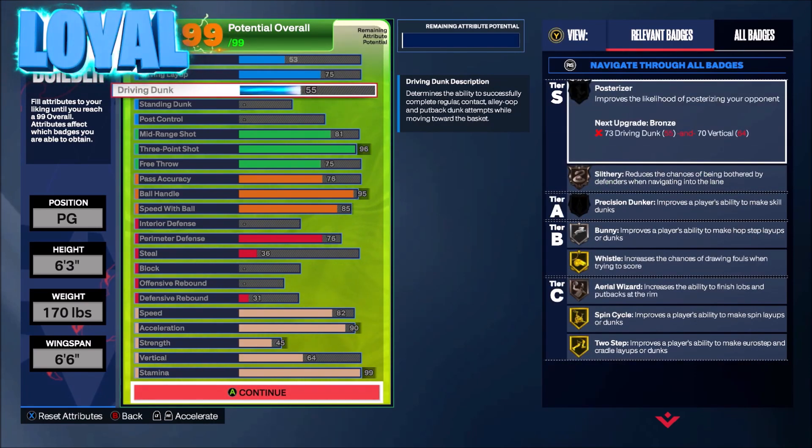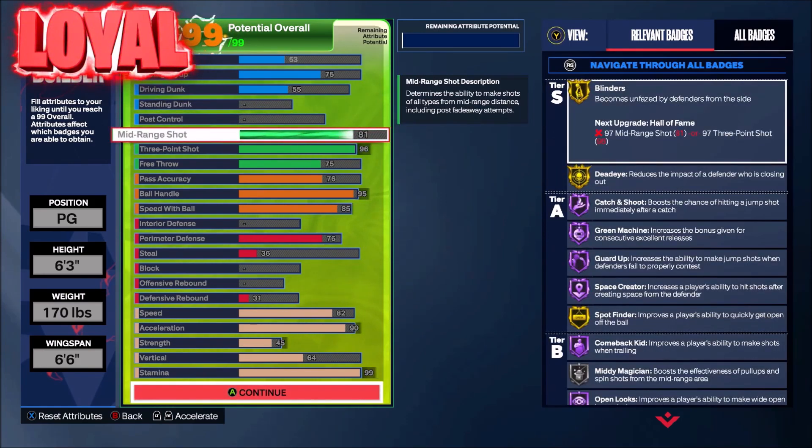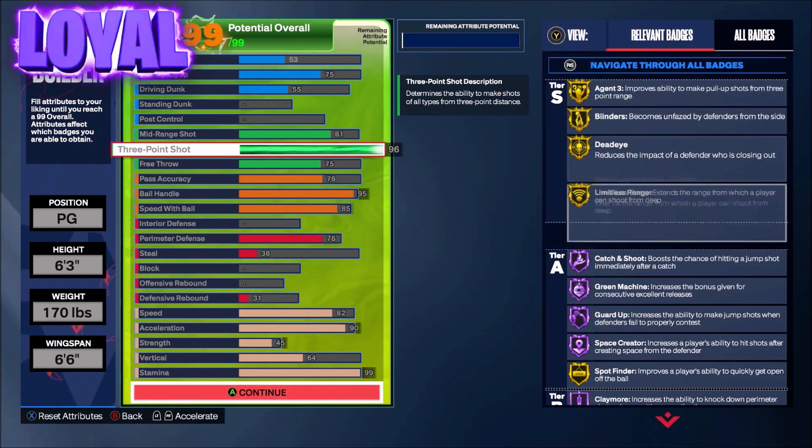You're going to be able to dunk wide open, and you're going to be fast. You get an 81 midrange, a 96 three-point. Look at the badges over here: Agent 3, Blinders, Deadeye, Leaving Strange — all Goat.